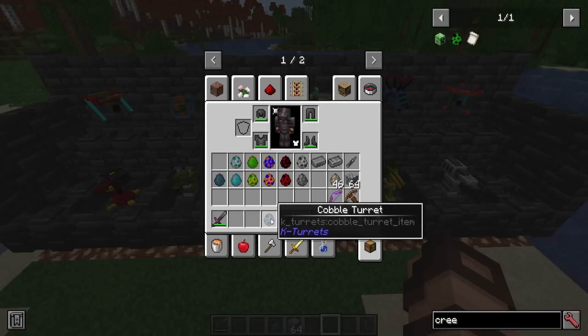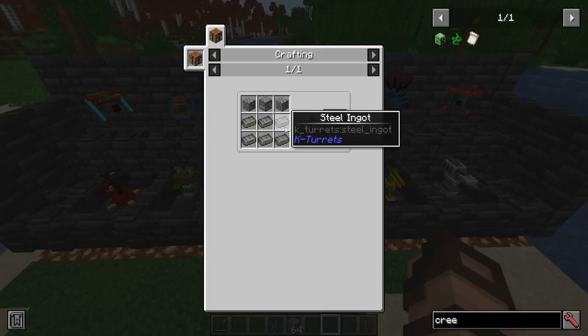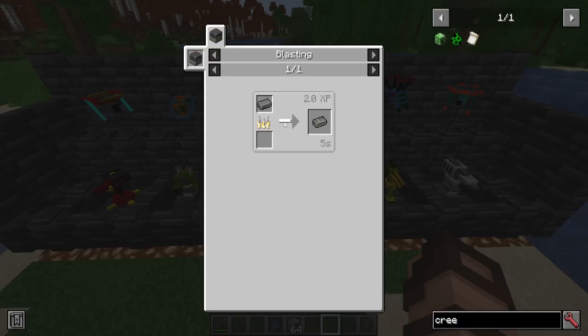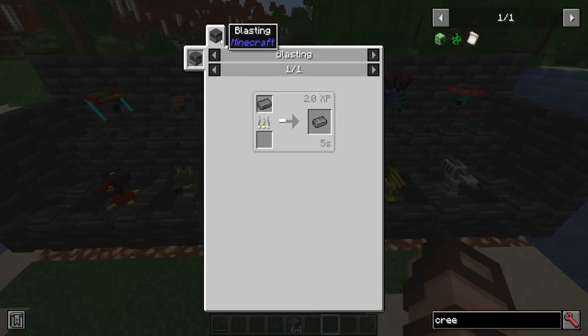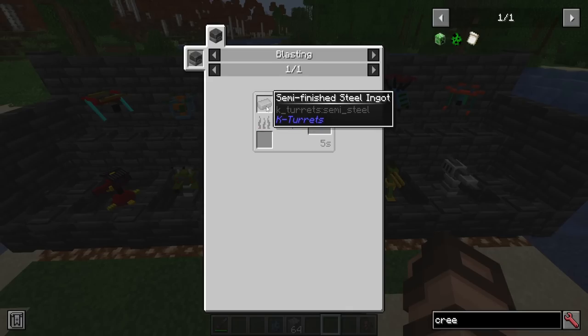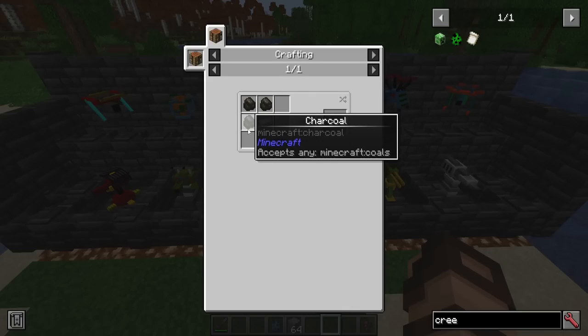To give an example, I have a cobble turret here, and it is made with some cobblestone, a dispenser, and a bit of steel ingots. These are new items — you are not going to find them in the world. You craft them from semi-finished steel ingots being smelted in a blasting furnace, and those semi-finished steel ingots are made from regular iron combined with a little bit of coal or charcoal.